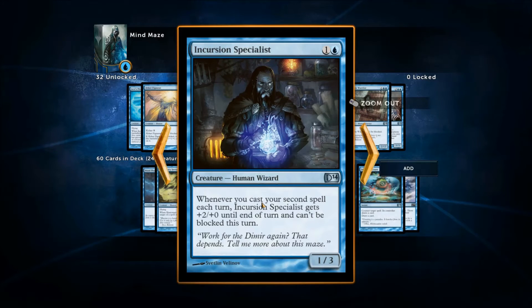Incursion Specialist: whenever you cast your second spell each turn, he gets plus two plus two until end of turn and can't be blocked. That's okay — he becomes a three three unblockable — but you have to cast two spells to trigger it, and he's not an illusion, so I didn't play him.